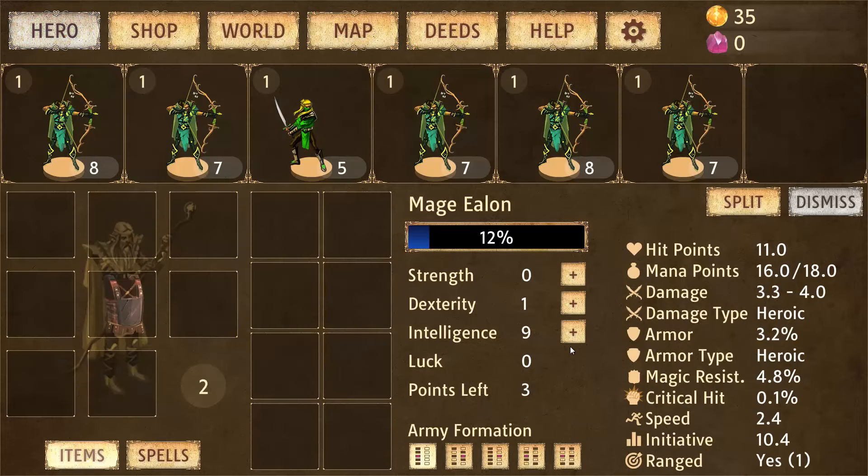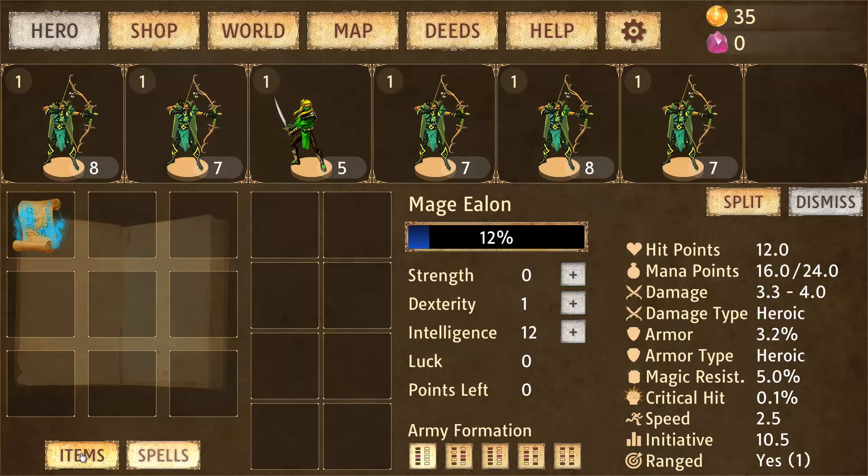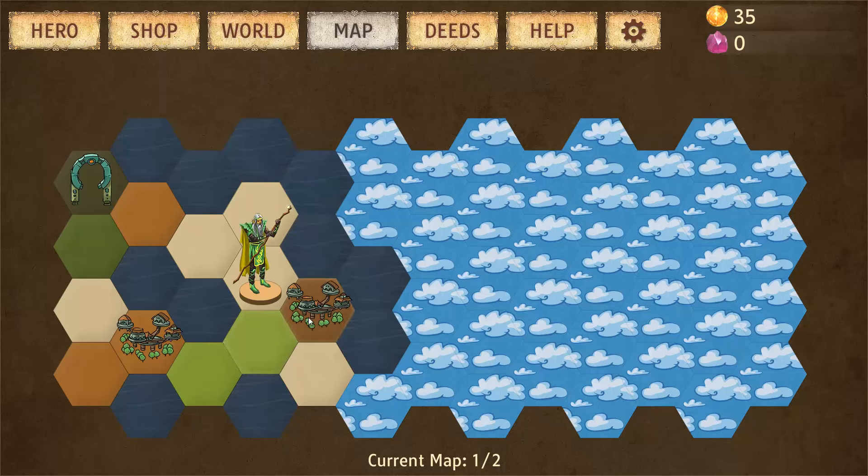We get three stat points on each level up. I'm distributing them into intelligence because I need mana to cast my summon spirit spell, which costs 35 mana. Let's explore the world a bit more.